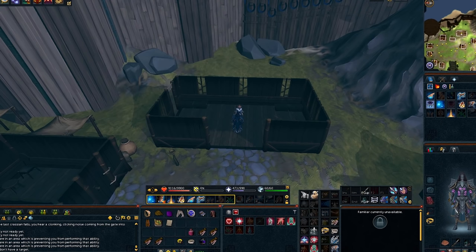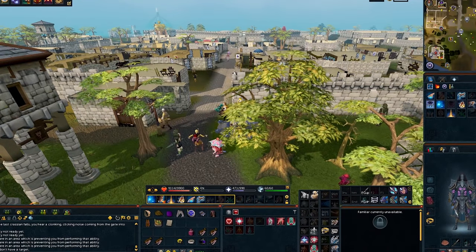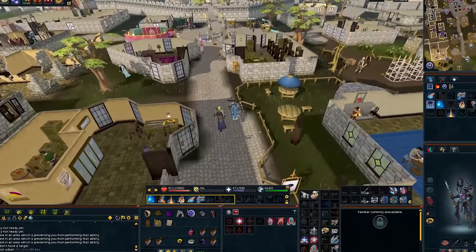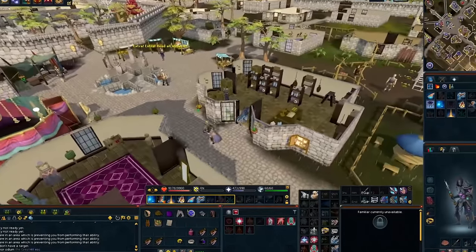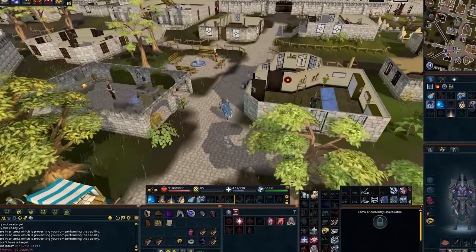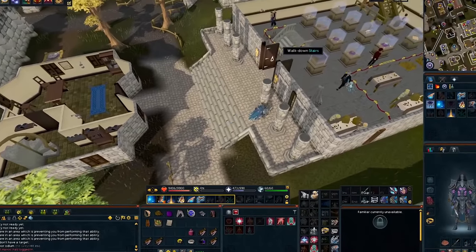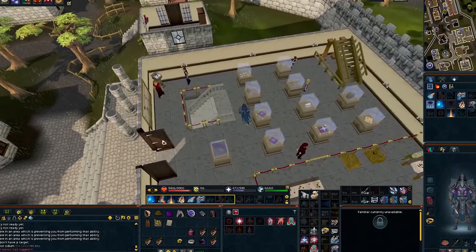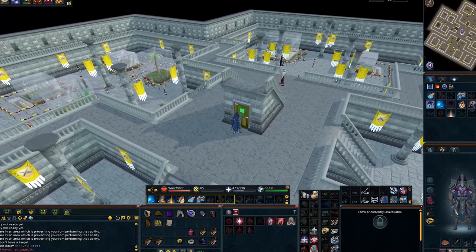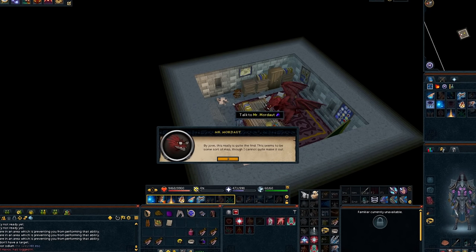Now we're going to head over to Varrock. I'm going to use the lodestone and go over to the museum. When you get here, go down the stairs, go around to the back and enter the door. Start a conversation with the dragon and select option two, then spam through the chat.